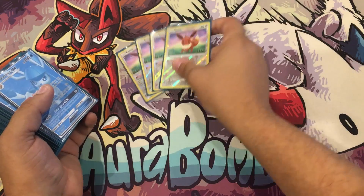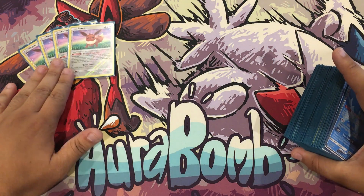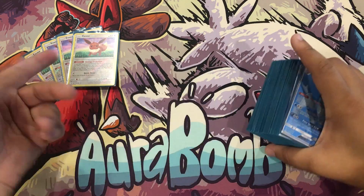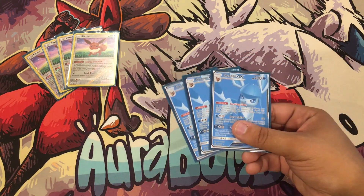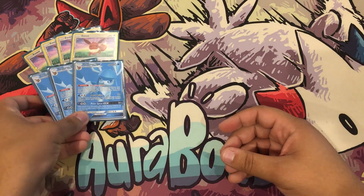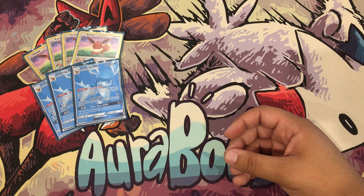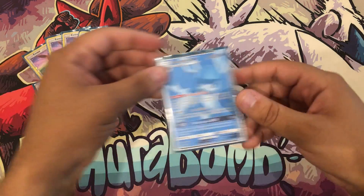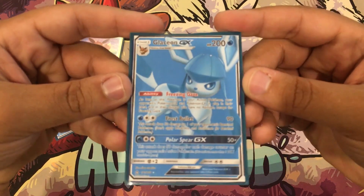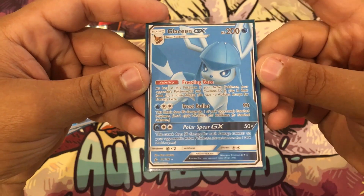We have four Eevees with energy evolution and a quick draw ability. Three Glaceons - I actually sold my Glaceons at Dallas so I don't have them anymore, which is really sad because Glaceon was one of my favorite Eeveelutions. I need money so I had to sell them, so I printed these proxies for the video.